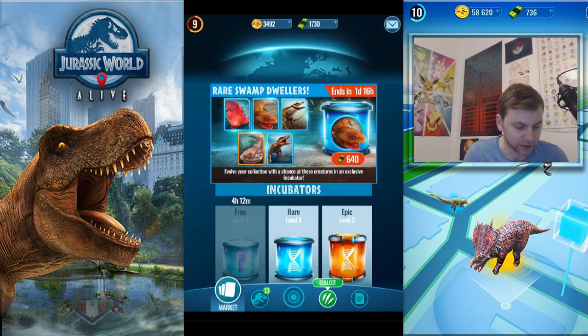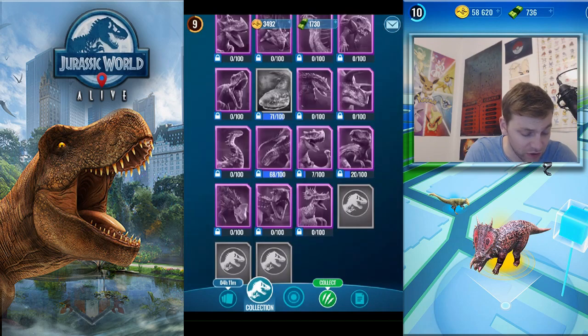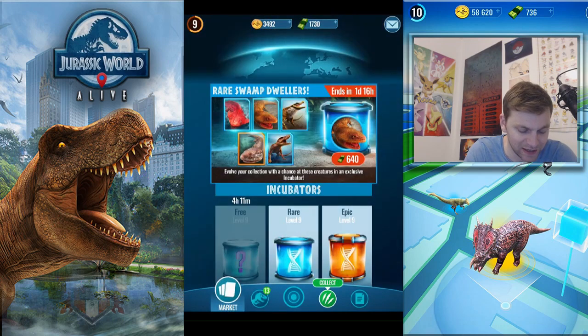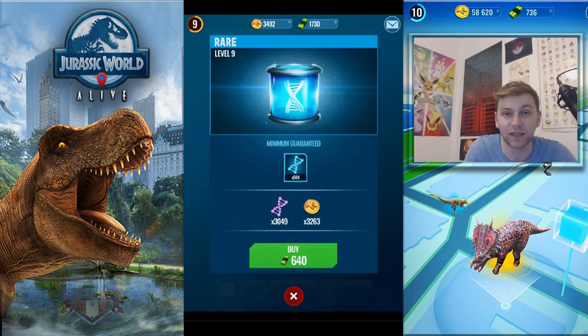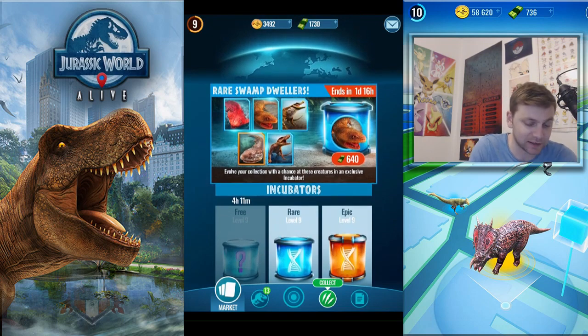The rare swamp dwellers incubator includes Capra Suchis, which looks like Postura Suchis, and three new dinosaurs. I've actually already encountered Cooler Suchis in the wild and got 71 DNA, so I need a bit more to finally create him. The other three I still haven't encountered, so it would be great to get them here. We're guaranteed a minimum of 504 DNA - it's not a special offer in terms of value, you're getting the same amount as other incubators. It costs 640-650 cash.